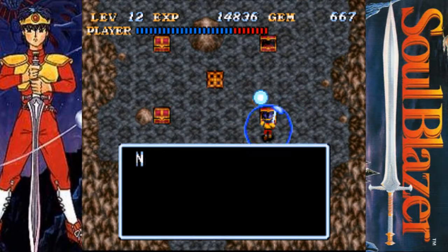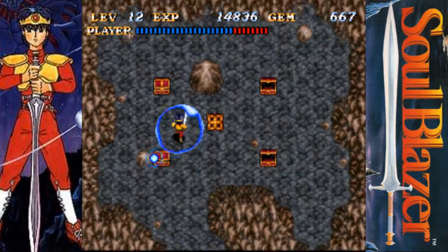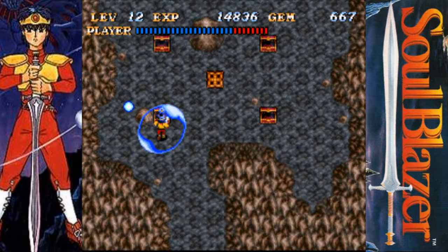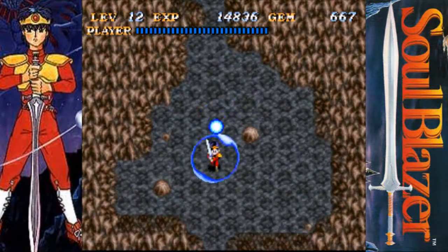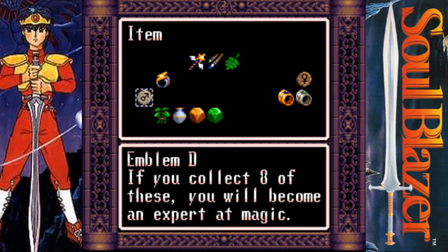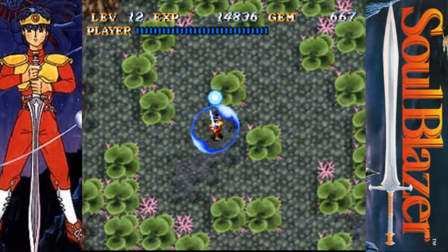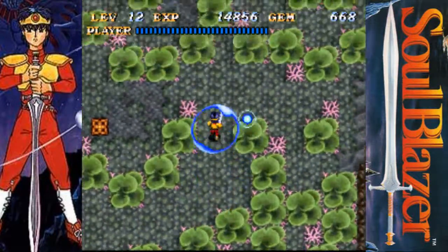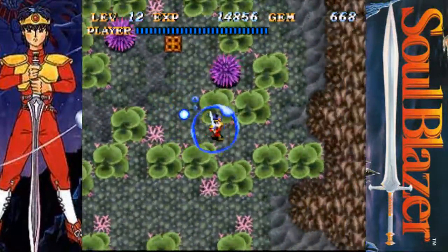That unlocks four treasure chests: 80 gems, nothing, and these two better be worth my time. Emblem D — well, that's gonna come in handy. Get it? Hand-y! Ha ha ha! And a medical herb. That is mostly for the Emblem D, which is of course one of the emblems — if you collect all eight of them, you can obtain the power to cast spells without costing any gems. Which is cool, but that's not gonna be for some time yet.